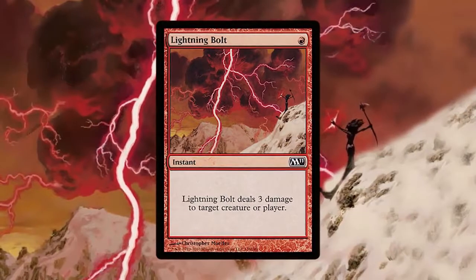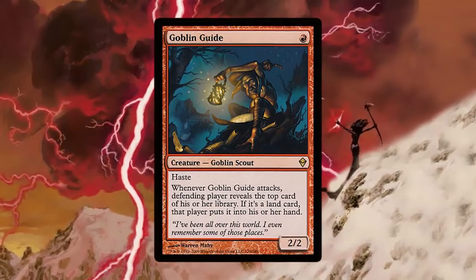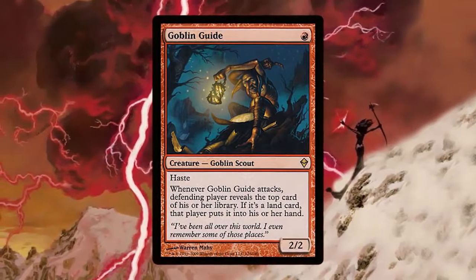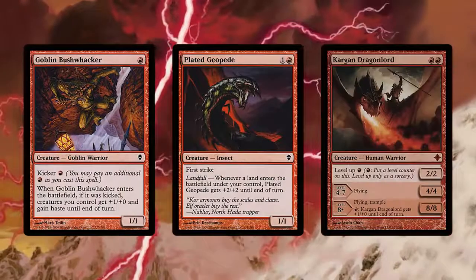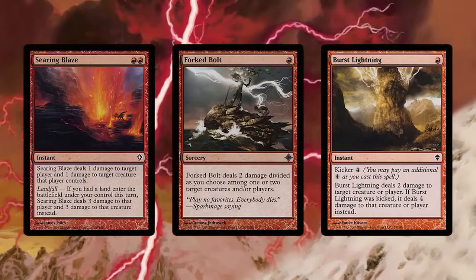It wasn't until the introduction of Goblin Guide in Zendikar that brought a return to the Burn strategies of old. Red Deck Wins was back in Standard, but only for a short time. Other creature cards that topped the curve were Goblin Bushwhacker, Plated Geopede, and Kargan Dragonlord, while Searing Blaze, Forked Bolt, and Burst Lightning filled the direct damage slots.